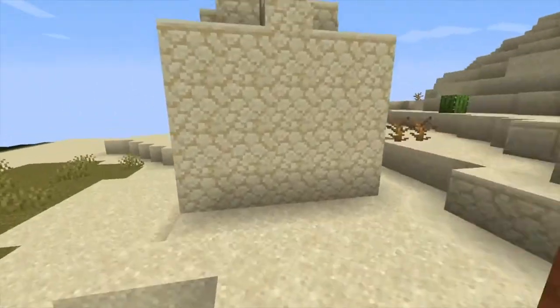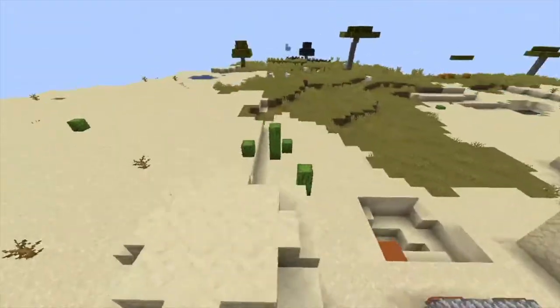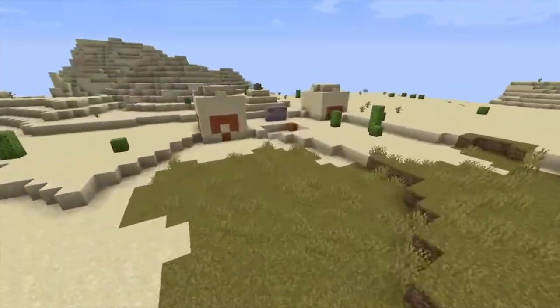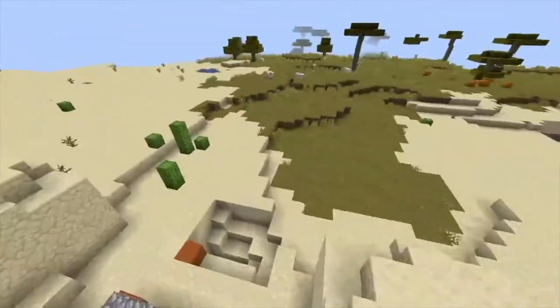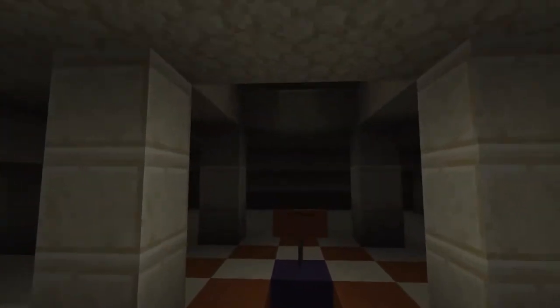Give us structures. This is a desert temple — it's a naturally generating structure in desert biomes. Very cool, and very, very useful to survive in. There are many cute little bases too. This is what it looks like inside — there's loot down here.